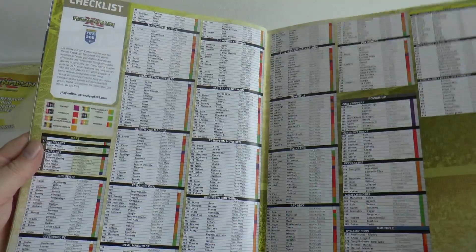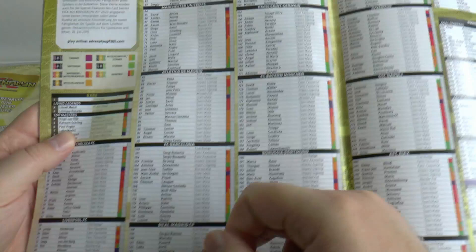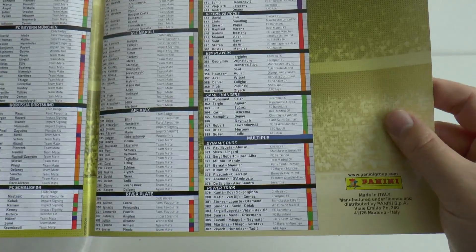And finally the all-important checklist, which contains everything. There are all the rares — top quality players numbered one to nine. Then you've got Chelsea, Liverpool, Man City, Man United, Atletico, Barcelona, Real, Lyon, PSG, Bayern, Borussia Dortmund, Schalke, Inter, Juventus, Napoli, Ajax, River Plate and Palmeiras featured. Then you've got all the inserts so you can check that you get the whole set.